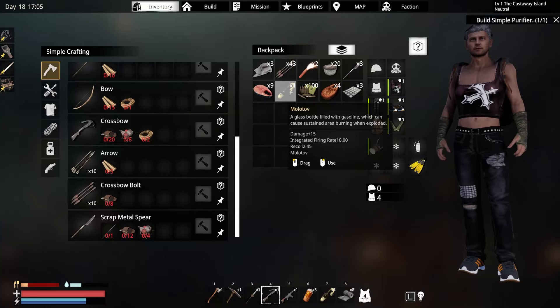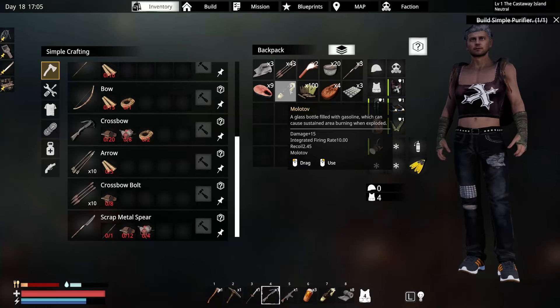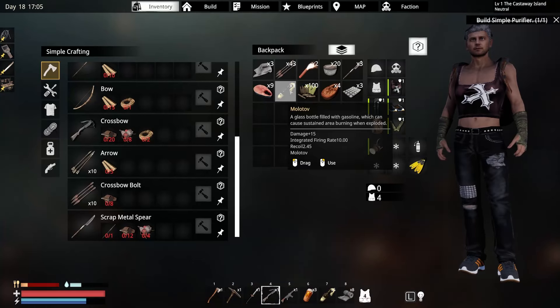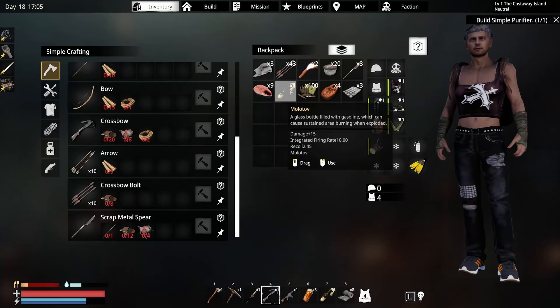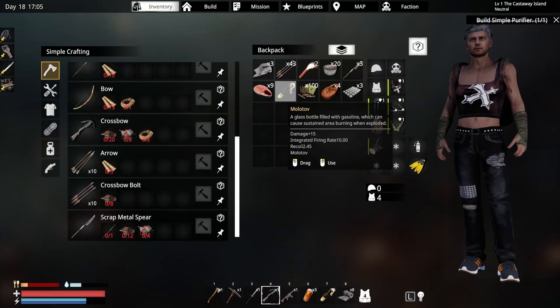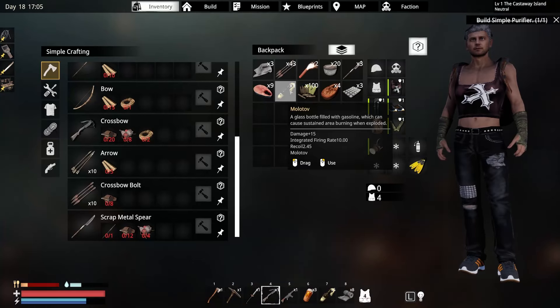We can chop this tree down - we need a stamina booster. Cleared off all the trees and wood off this island. We got almost 200 - like 184 pieces of wood, so that's good. Did a little diving over there too, there are like a few cars and stuff. Now let's head back to our place, drop off these supplies, and go see if we can find that trading post - I think I said outpost at the beginning but I meant trading post.